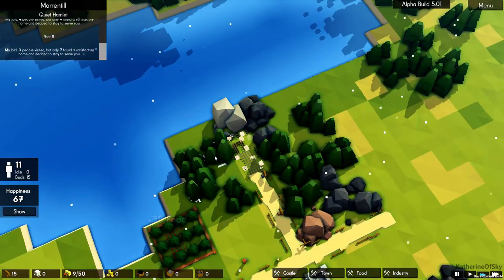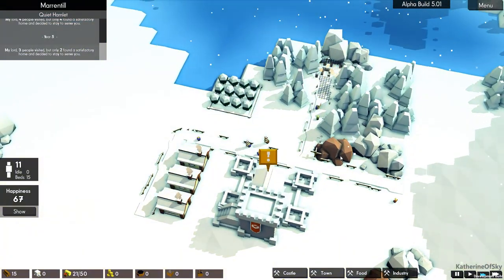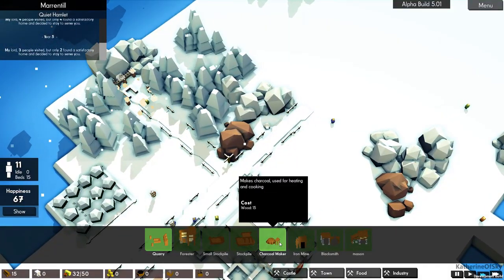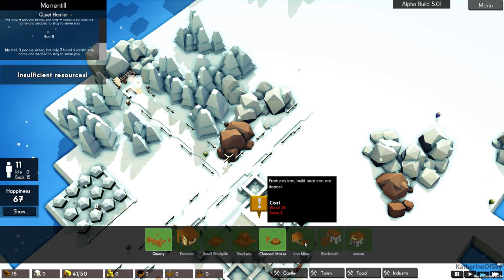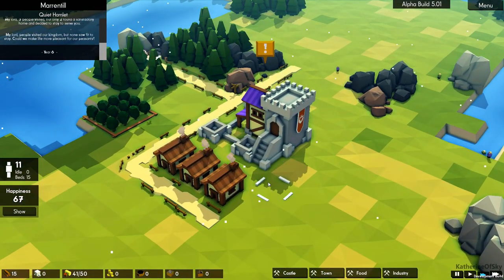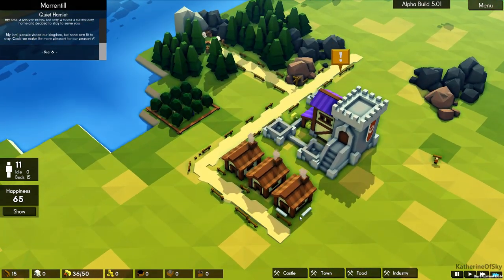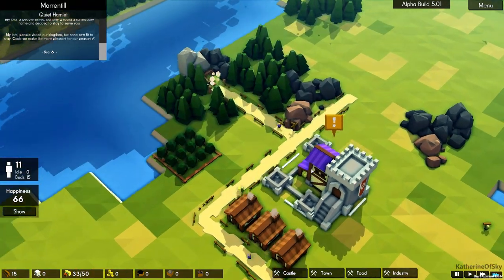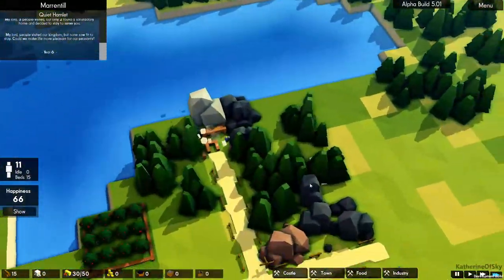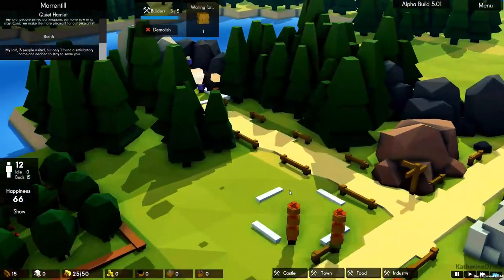I wonder if I could put a quarry here or if it needs to be actually touching — I always forget about that. Iron — I should put an iron mine, but it needs lots of wood. I need a forester, but I need stone first. Come on guys, go — I want to have the forest so we have renewable wood and they don't have to keep leaping into the forest to get stuff. They're waiting for wood, and I'm so excited that the roads no longer catch fire — that always kind of weirded me out. Why are the roads on fire?